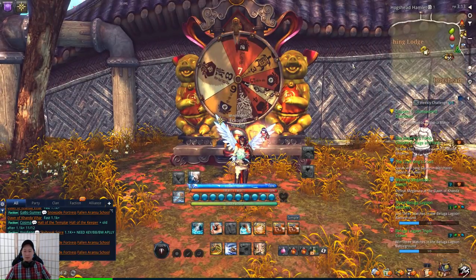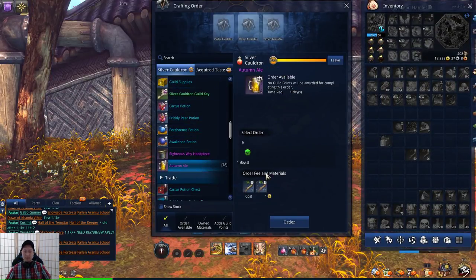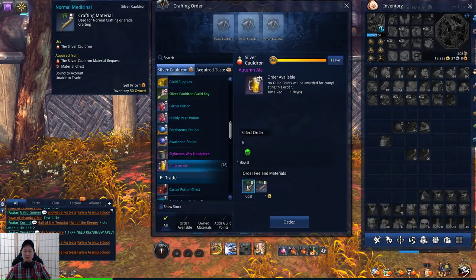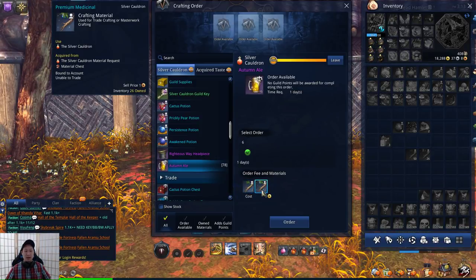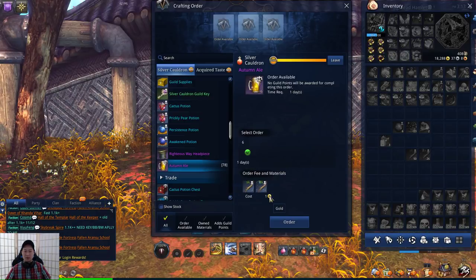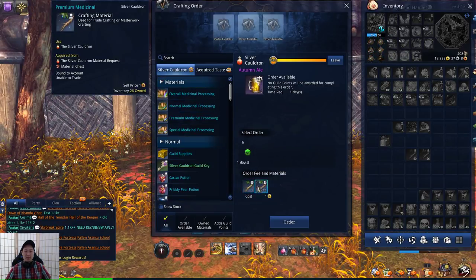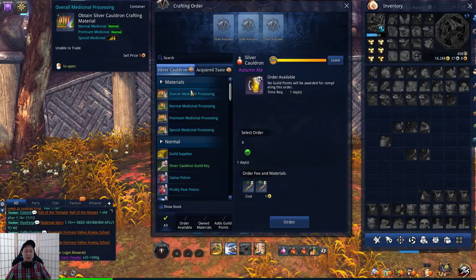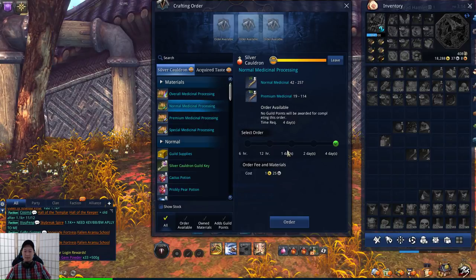To produce those materials, go to your Crafting Order. Each material is going to require 2 Normal and 2 Premium, plus your Gold fee. If you do not have any of these materials, go to Material Ordering and I would recommend doing Normal Processing — typically one day, but it's up to you.